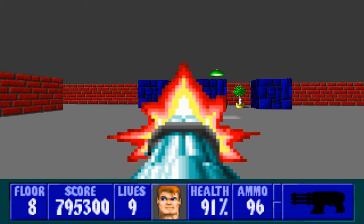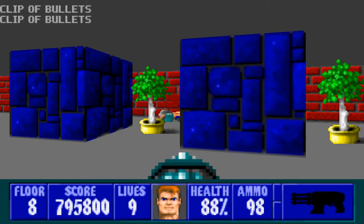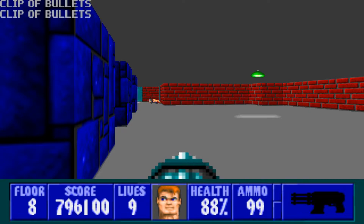Firing a shot off will alert that guy behind the blue island right there. And in addition to him, we're going to have four more guys, two over here and two over here. Entering this room after you get rid of everybody, we're going to go to the left, where we'll find three guys, so take them out.